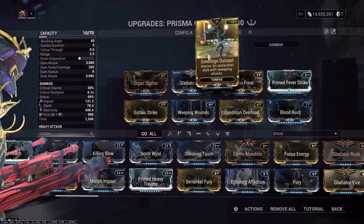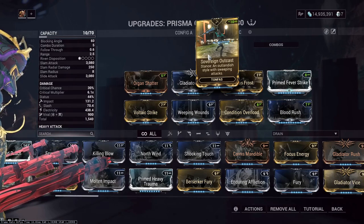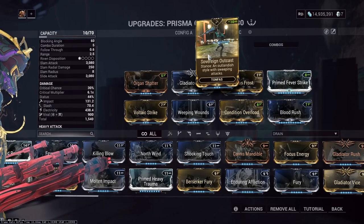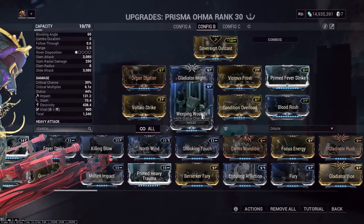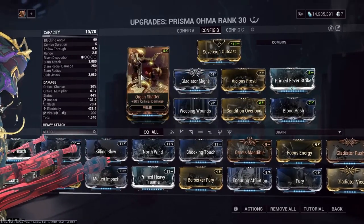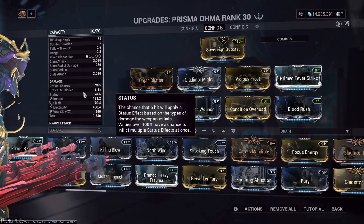This is good because Sovereign Outcast is a stance that forces slash procs, and slash is pretty much a universal way to kill enemies in game. Apart from that, we have Whipping Wounds, Condition Overload, Blood Rush for more crit, more status, more damage on status, Gladiator Might, and Organ Shatter for higher crit multiplier.